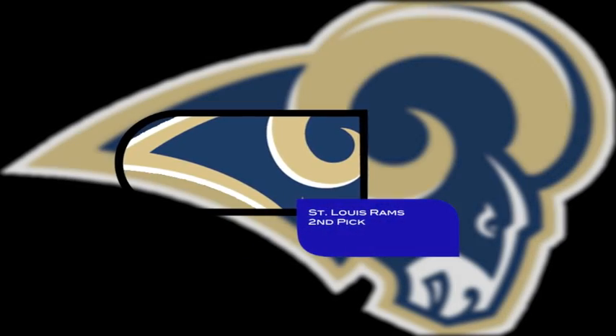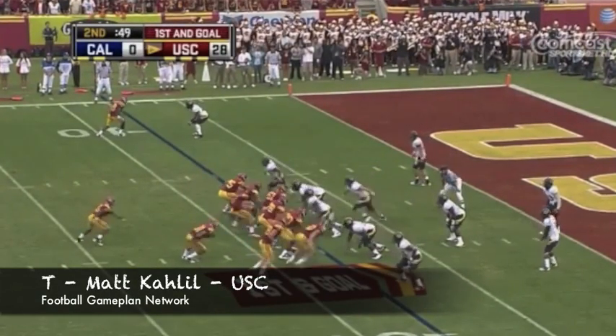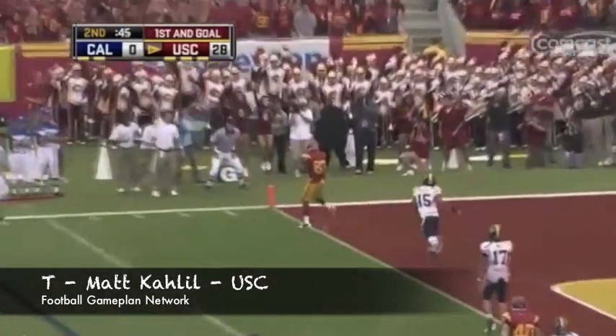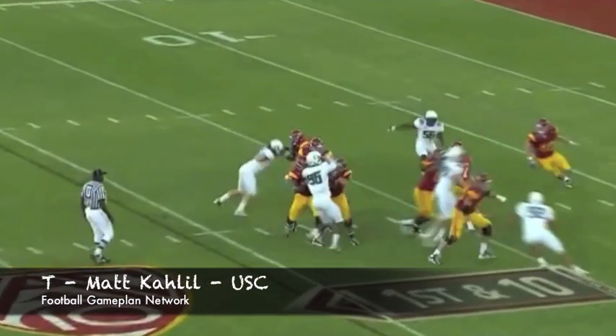The Rams are on the second pick. I actually like their wide receivers, so I'm going to go with tackle Matt Khalil out of USC. I think this guy is a stud — 6'5", 285 pounds. I know they have Roger Saffo right now at the left spot, but you have to secure your investment in Sam Bradford and strengthen that offensive line. Khalil can find a spot for the Rams.